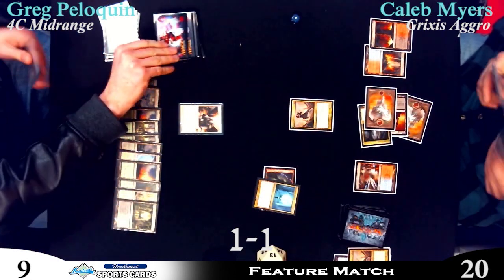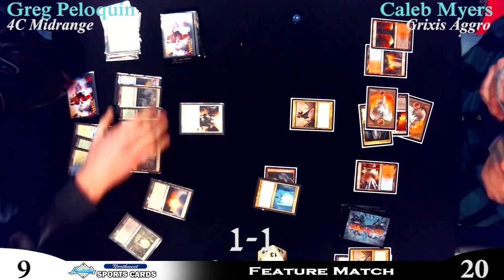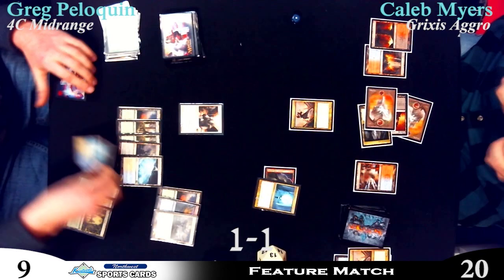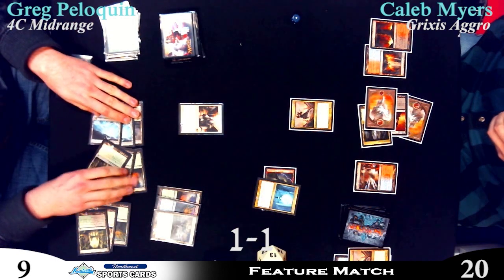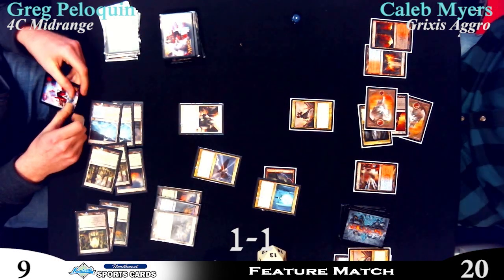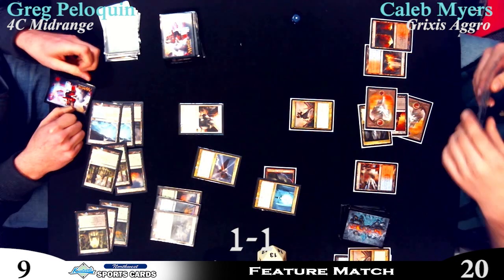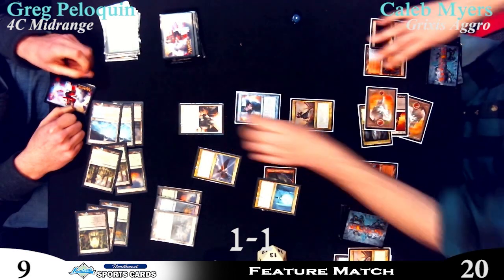Do you think Caleb had the Olivia in his hand, or did he just draw it? I think he drew that card. His beard wished it to the top, because it was the perfect card. Greg here can Revelation for umpteen thousand and will double that much in life. He probably wants to do something to gain life right now because Caleb doesn't have the mana to take it in response. It looks like he's going for six — a Sphinx's Revelation for six, leaving three up. A Sunpetal Grove, Hinterland Harbor, and not enough for Drown Yard. He's leaving it up because he still wants to have the Negate.